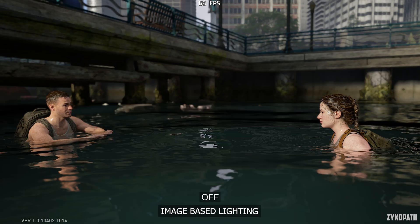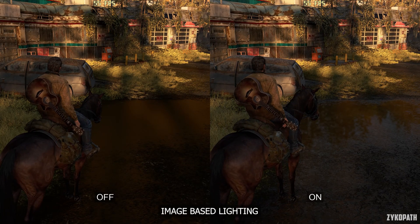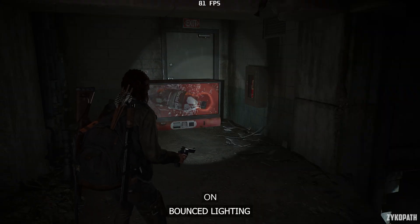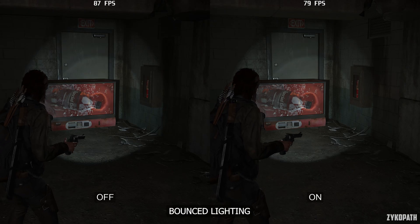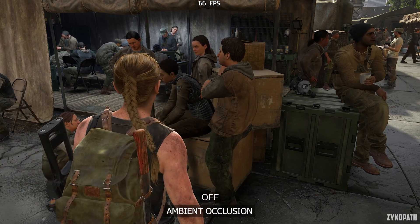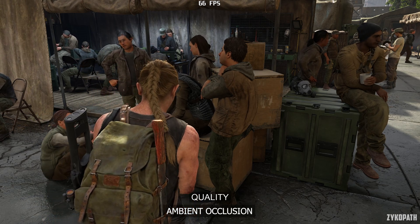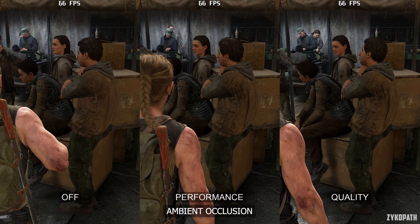The image-based lighting setting makes the most drastic impact to overall image quality, especially on reflective surfaces. Even though it can cost a couple of FPS depending on the area, this is a vital setting, so keep it turned on. Bounced lighting mainly affects flashlights — the effect is not that drastic, but it can cost a few frames, so I recommend disabling it. The impact of ambient occlusion in this game is not what one would expect, as most lighting and shading are pre-baked. Therefore, this setting has a very subtle impact to the environment. Luckily, performance remains relatively the same on both the performance and quality options, so use quality for slightly better image quality.